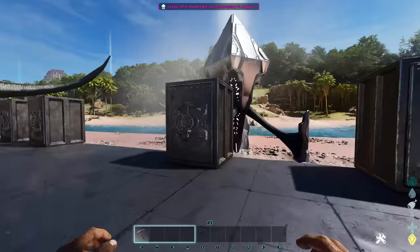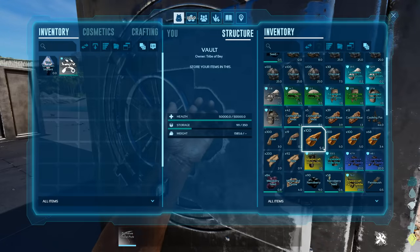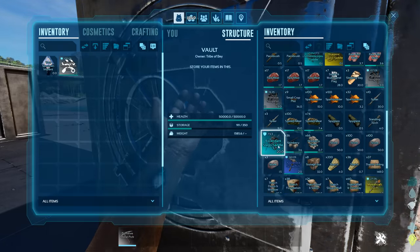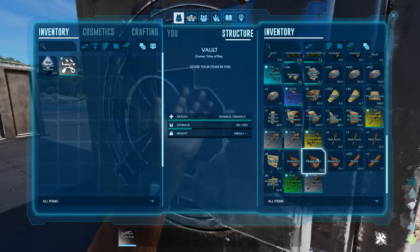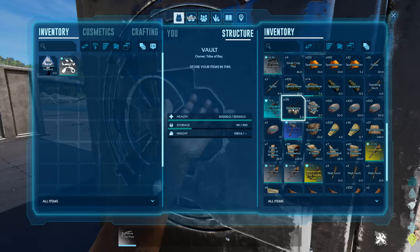Just opened up 100 green drops — let's see what we got: charcoal, cloth armor, basic resources, cut meat, hide armor, raptor, scorpion, and a nice stego saddle. I ain't gonna be farming this drop in the mid or end game, but that stego saddle is pretty nice. I think that's clarification that they have definitely improved the quality of loot crates.